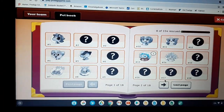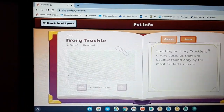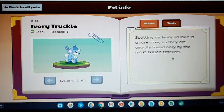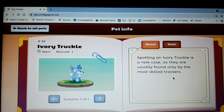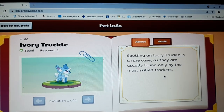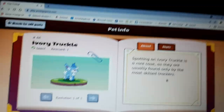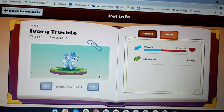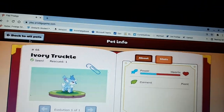Let's go to our pet book and learn about the ivory chiptrop. First, let's learn about ivory chuckle. Spotting an ivory chuckle is a rare case, as they are found usually only by the most skilled trackers. Power is a small amount, less than hearts, and element is plant.